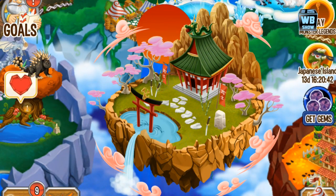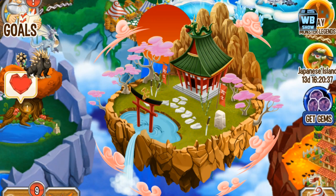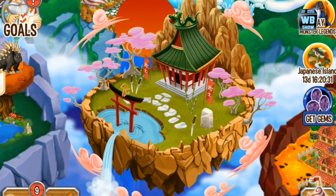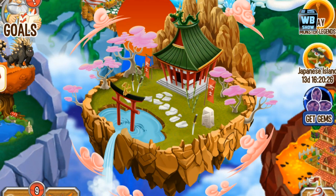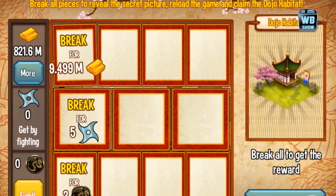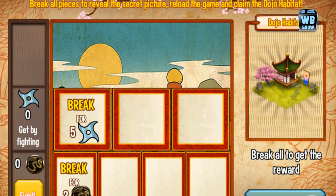Hey everyone, welcome back to another video of Dragon City. Today is February 27th, 2014, and we have a new island released about five hours ago. The Japanese island is what we have — 14 days, about two weeks, to complete it. I guess seven days wasn't really long enough, so they're giving us 14 days now.